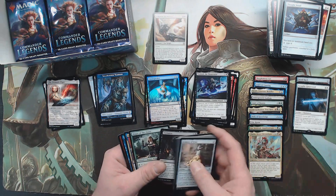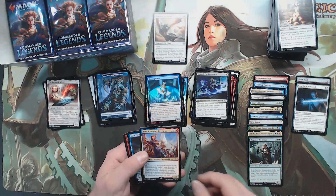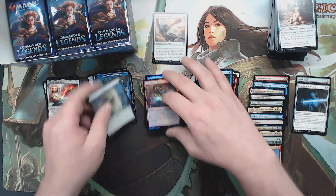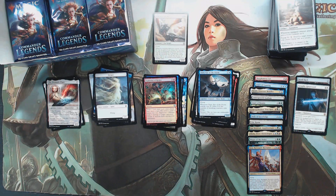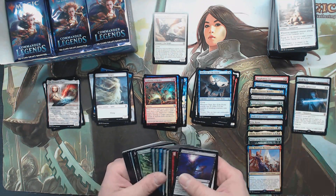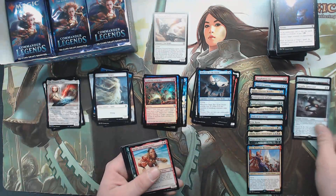We got Magus of the Order, Zara, Siani, Explosion of Riches. The only monster hit was that Scroll Rack, but those are the only ones — some of these others may be something I'm totally unaware of. But Phyrexian Triniform is a mythic.